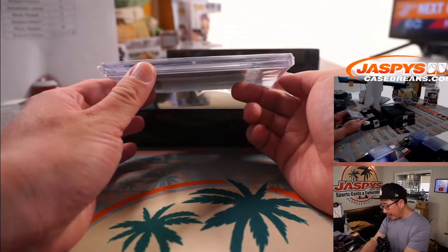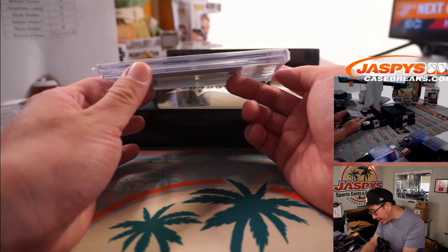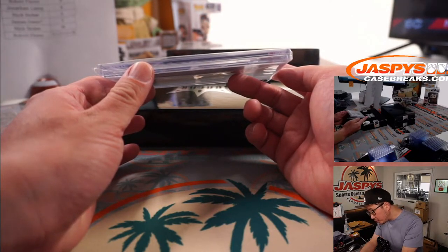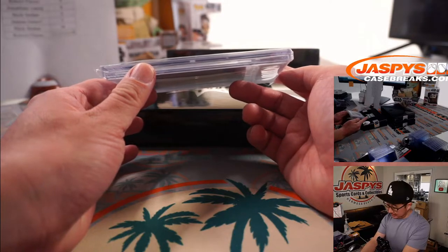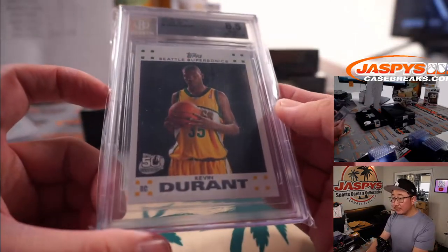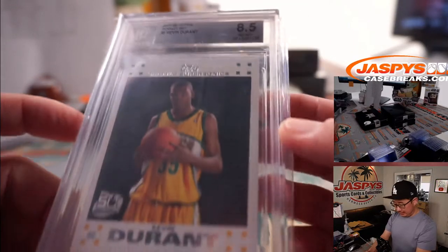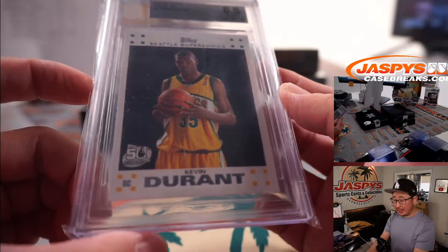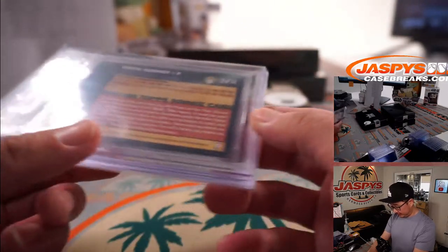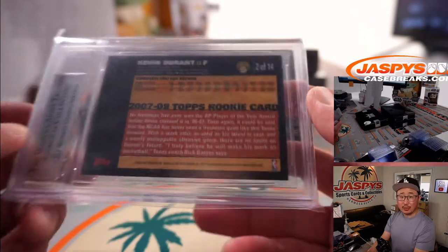And we've got a Beckett 8.5 basketball card this time — from 2007-2008 Topps Basketball, it's KD, Kevin Durant, in his SuperSonics gear. Nice. D for Durant, Michael P. Nice rookie card there.